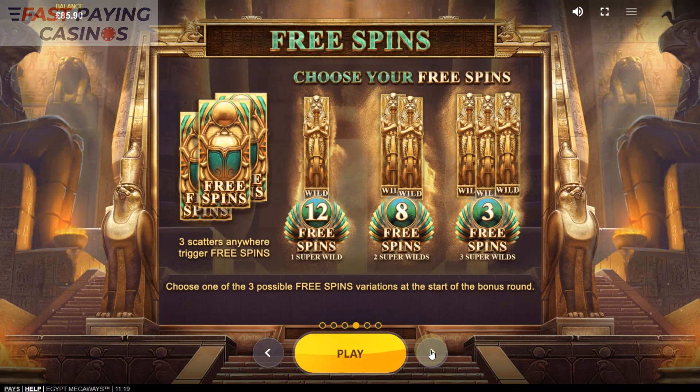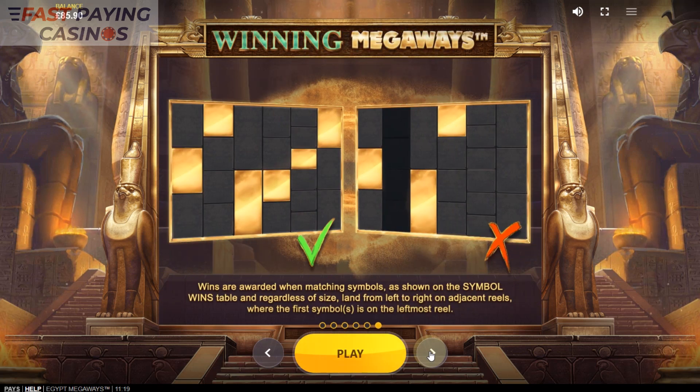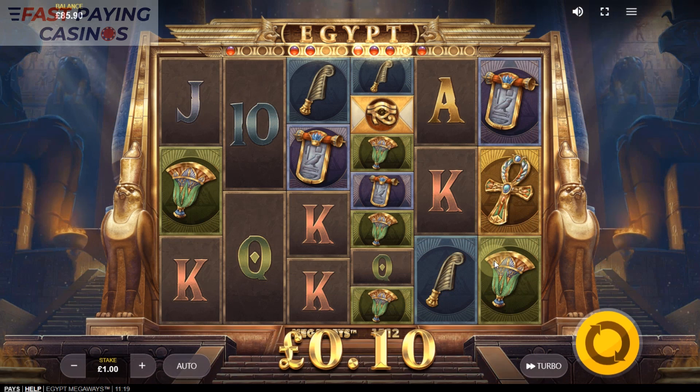For the bonus, you need 3 scarab scatters. You can choose 12 free spins with one super wild, 8 with 2, or 3 with 3. That's pretty much it — it's quite a simple game.